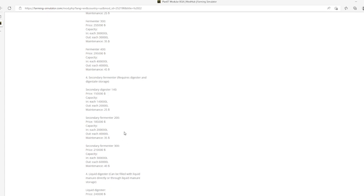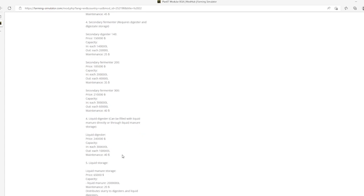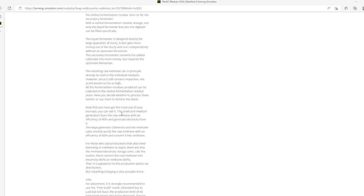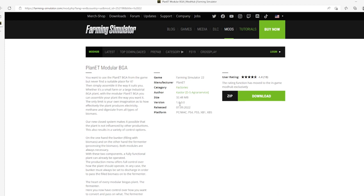Secondary fermenter requires digester and digestate storage. Secondary digester 140: price $150,000, capacity in each 200,000 liters, out each $20,000, maintenance $25. Secondary fermenter 200: price $185,000, capacity in each 200,000 liters, out each 40,000 liters, maintenance $25. Secondary fermenter 300: price $210,000, capacity in each 3,000,000 liters, out each 60,000 liters, maintenance $40. Category: Factories. File size 32.48 megabytes, version 1.0.0.0, released 7th of September 2022, available for PC, Mac, PlayStation 4 and 5, Xbox One and Xbox S.